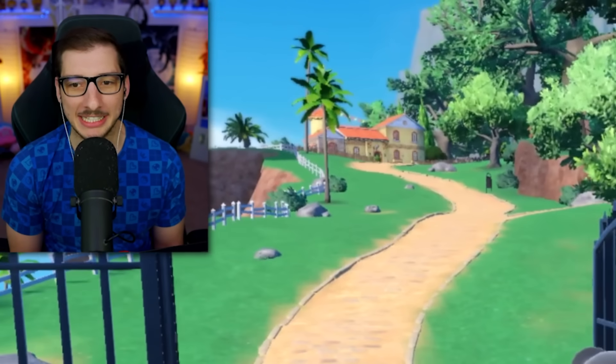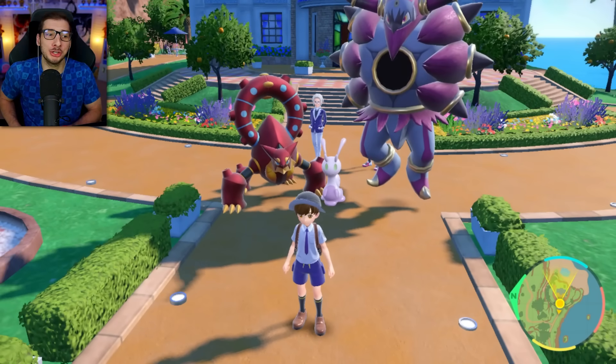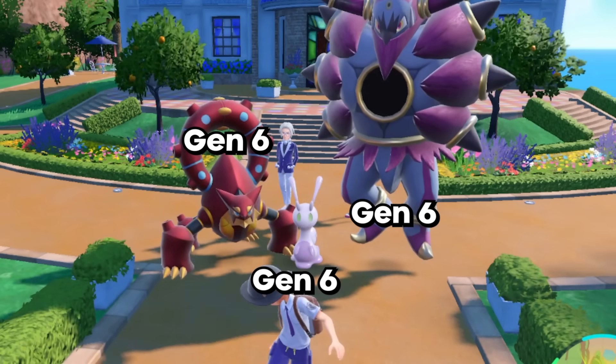All right, fourth set. Can I please get something for the Fairy type? Oh my God, there's just straight heat on my screen. This is crazy. You're the luckiest man alive. There are two Legends and a pseudo-legendary. Tell me the Generations. They're all Generation 6. There's only one pseudo in Gen 6 — so one of them's Goodra.